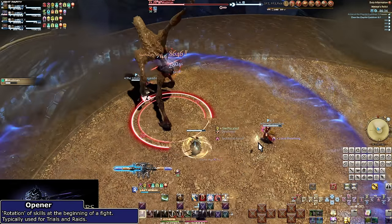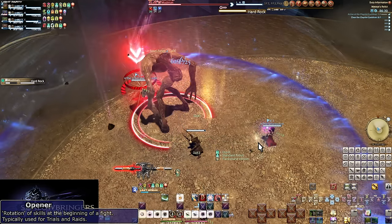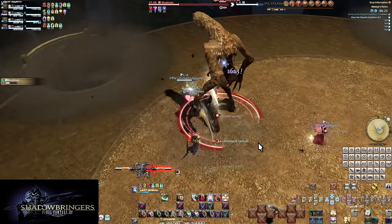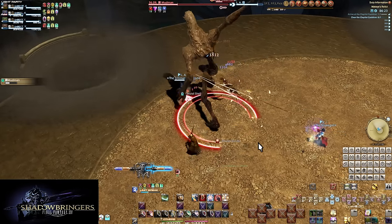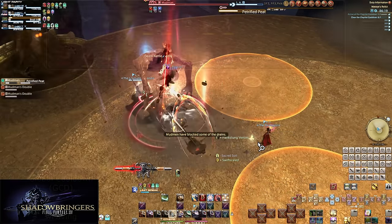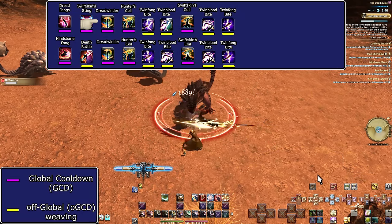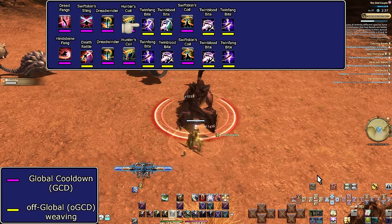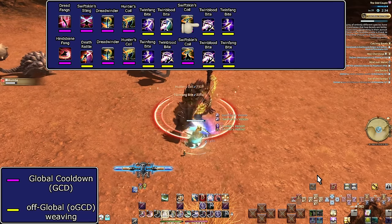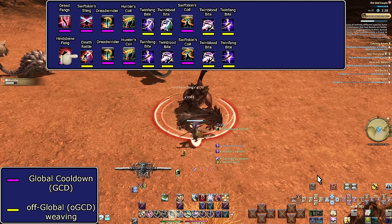Openers are how you open a fight, ideally putting everything in a specific order for highest damage. Openers are mainly a single target thing, since AoE is more freeform. The level 80 opener: Dread Fangs, Swift Skin Sting, Dreadwinder, Hunter's Coil, Twin Fang Bite, Twin Blood Bite, Swift Skin's Coil, Twin Blood Bite, Twin Fang Bite, Hindsbane Fang, Deathrattle.